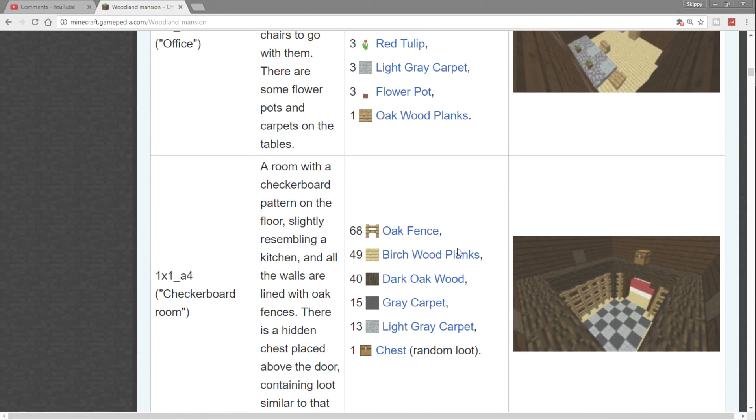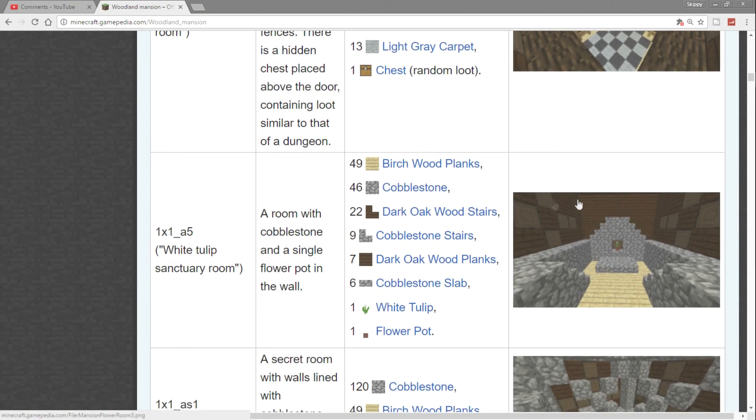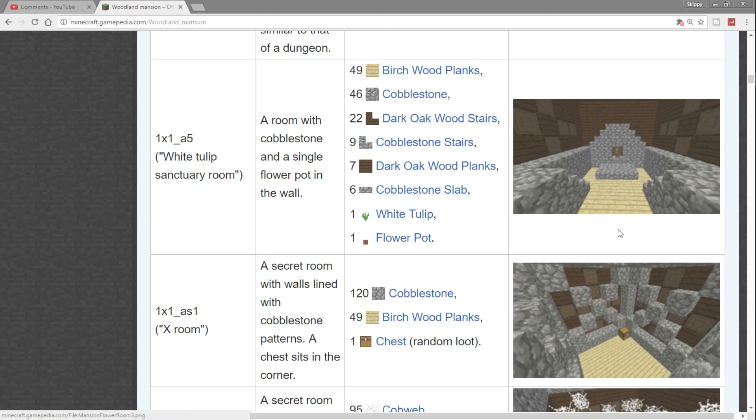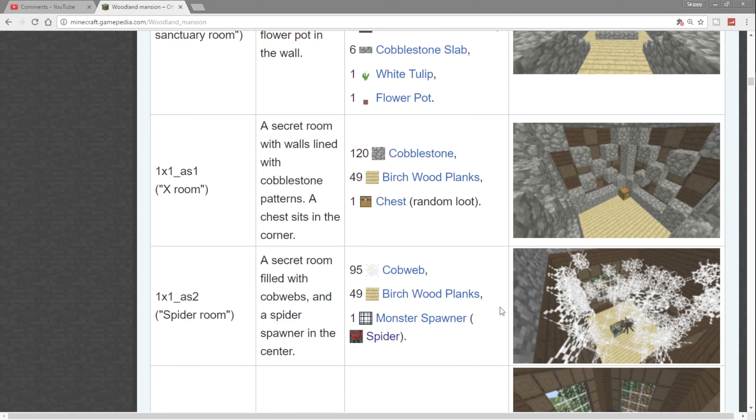Whenever you see a checkerboard on the floor, there's going to be a chest with random loot. I'm going to scroll down slowly and stop whenever there's a chest. A one-by-one X room — you'll see X's on the walls — also has a random loot chest. Right here we have a monster spawner: a spider spawner in a spider room that looks kind of like a mineshaft, with 95% cobwebs.